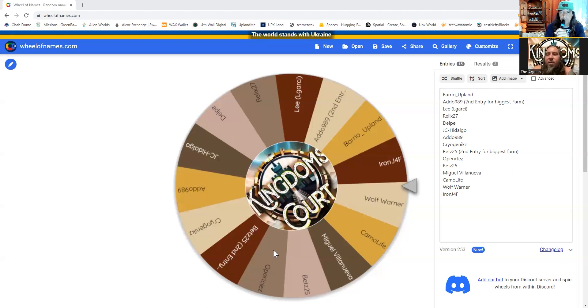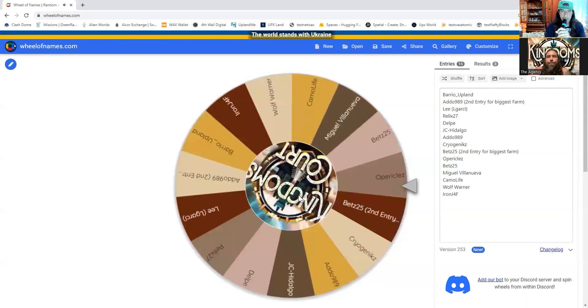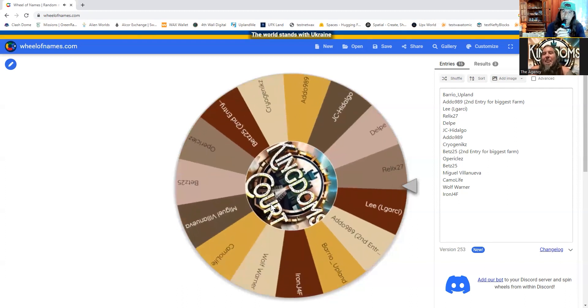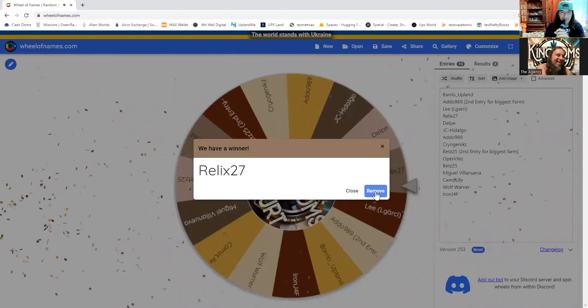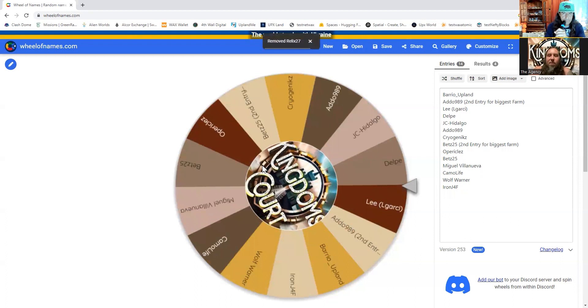Are you ready for our first spin to pick our first winner? Here we go, on your marks, get set. The winner is Relix. He was my vassal — how many Relixes does it take to get to the center of Upland Kingdoms? Relix wins five K UPX, the epics prize. Relix is done and now we're going for the ingots in the second spin.